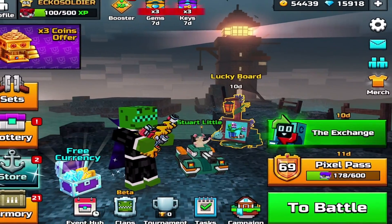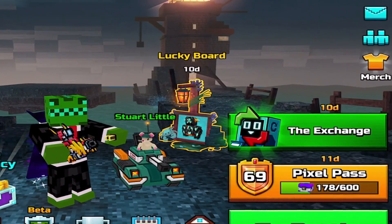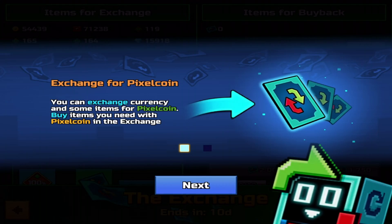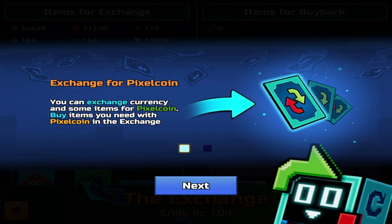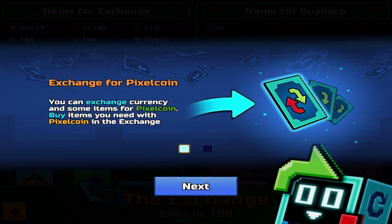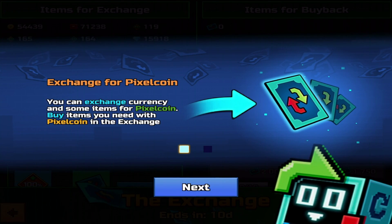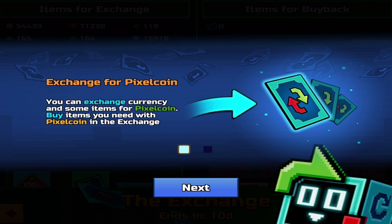It is your boy Pixel Echo. Welcome to the limited time exchange event in Pixel Gun 3D. It is available for the next 10 days. On the home screen of Pixel Gun 3D, above your Pixel Pass, you will see the event happening — Exchange for Pixel Coin. You can exchange currencies and some items for Pixel Coin.